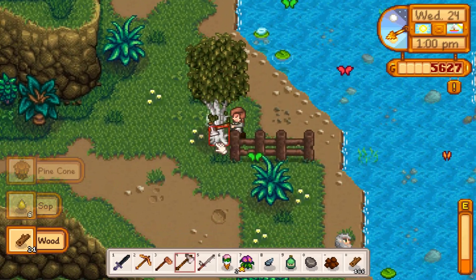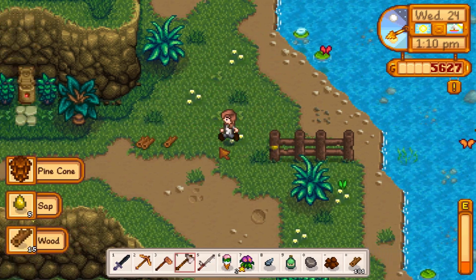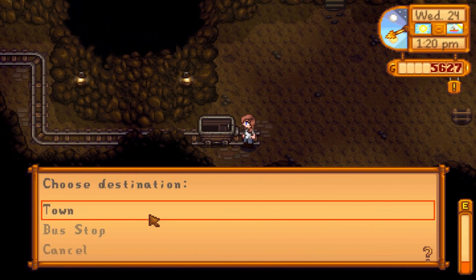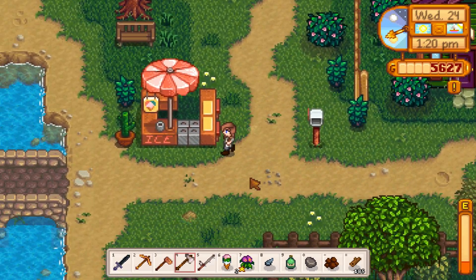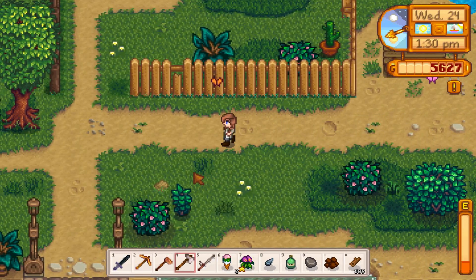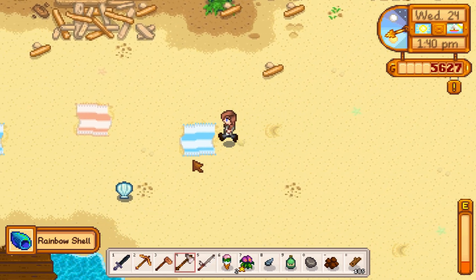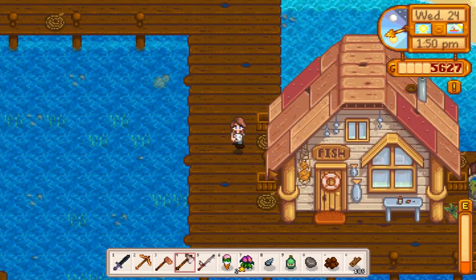Let's chop down this tree, and then I'll head back down to the ocean. It might be a skosh faster if I take the minecart. What we're going to do is check our crab pots to see if we got anything new — like something we might need for a community center bundle. And then make sure we re-bait them. Ha — 'rebate' sounds like giving somebody some money back. They're shaking because there's something in them!